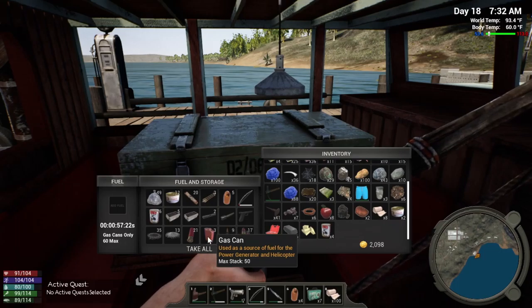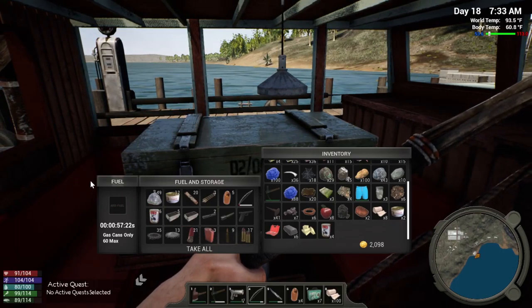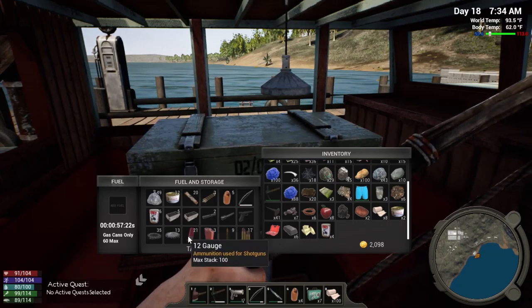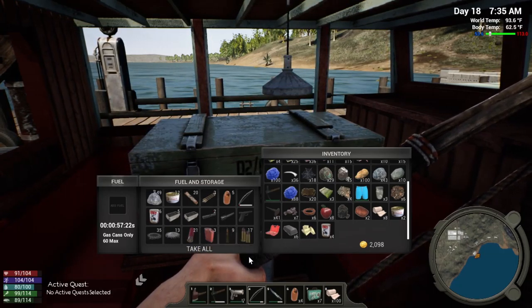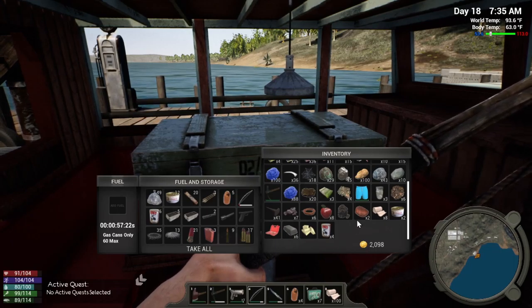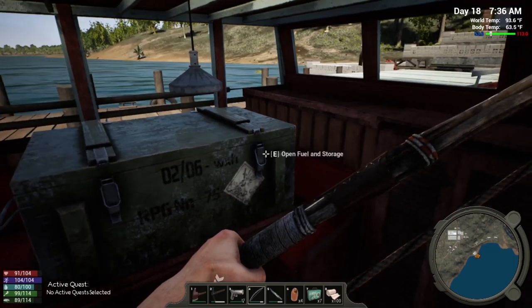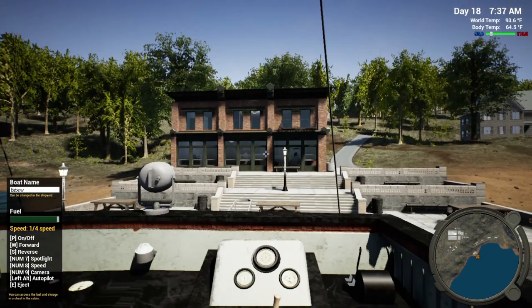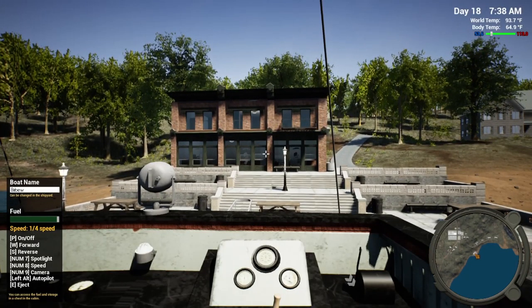I'm completely packed here and now my gas tank is completely topped off. I do have a lot of stuff that I can sell. I think that's what we're going to do — we're going to drive over to one of the sell points.